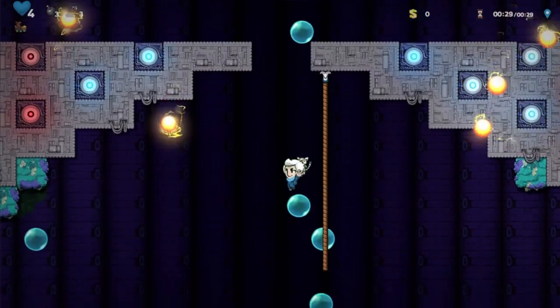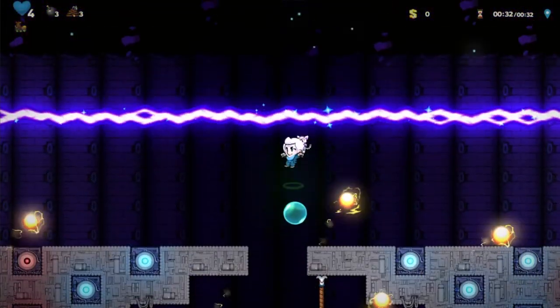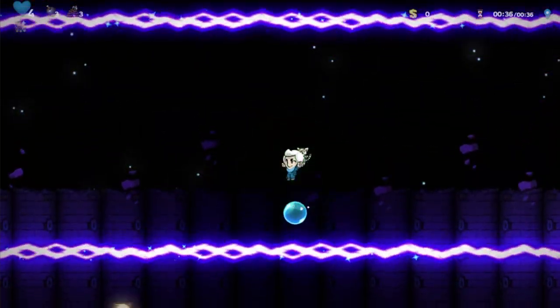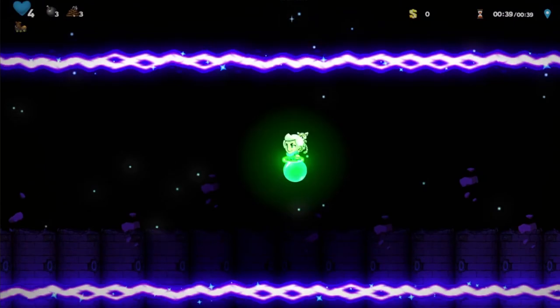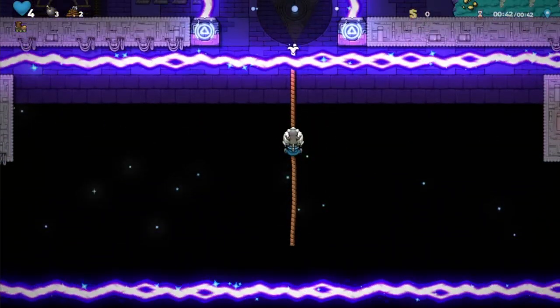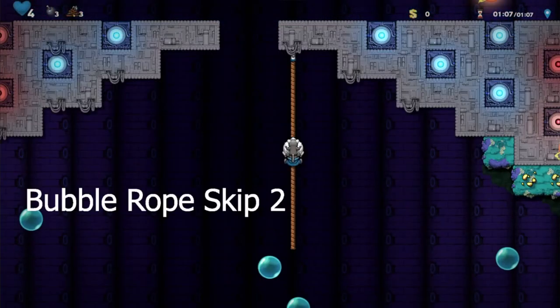And here's the bubble skip. So you get the bubble in the exact same spot, and then jump — big jump, little jump, big jump, little jump, big jump, little jump — and of course throw the rope. In this case I threw it too high, but you can just grab the ledge if you need to.